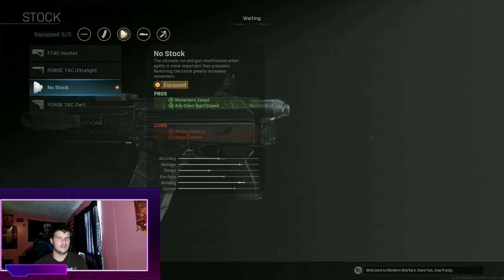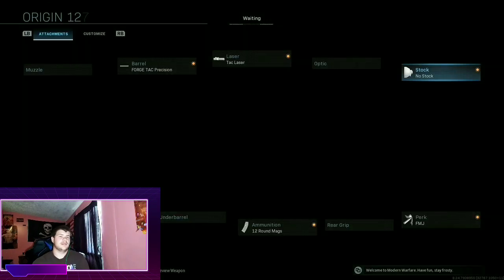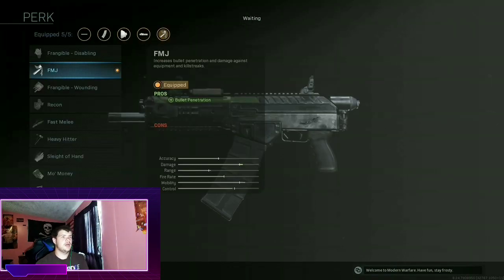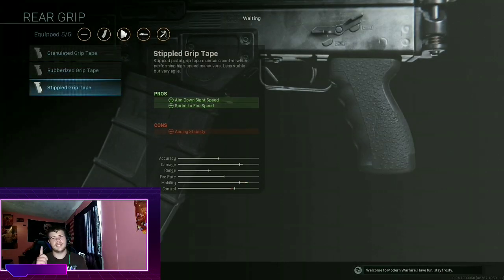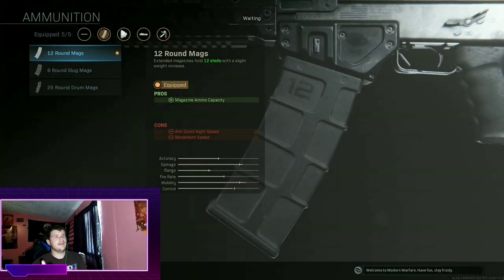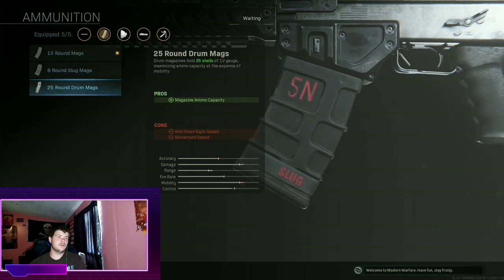No stock gives you movement speed and aim-down-sight speed. Because it's a shotgun you really don't need stability or recoil control — just spray in one direction and hold the left stick down, that's all you need with this shotgun. Bullet penetration adds more damage, and instead of the laser I'd normally run the Strike Grip Tape. I use the 12-round magazine which adds more ammo, though aim-down-sight speed and movement speed are decreased.